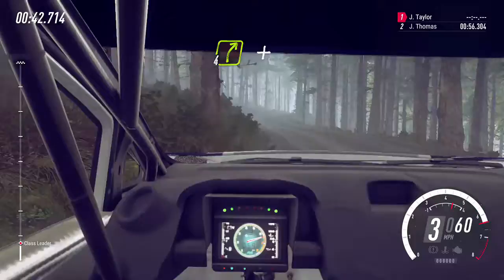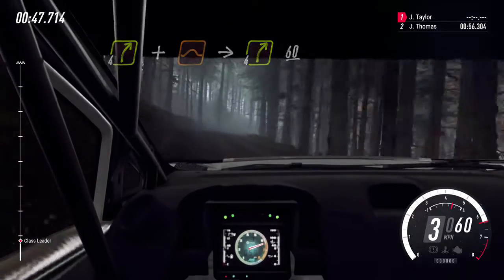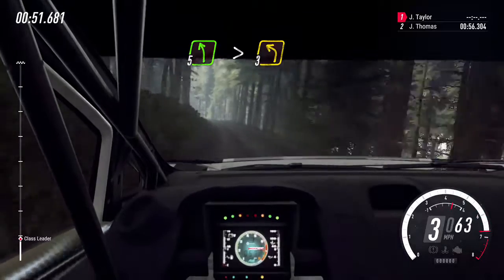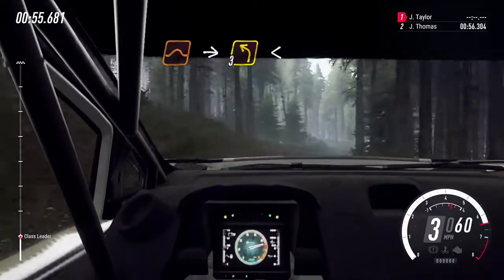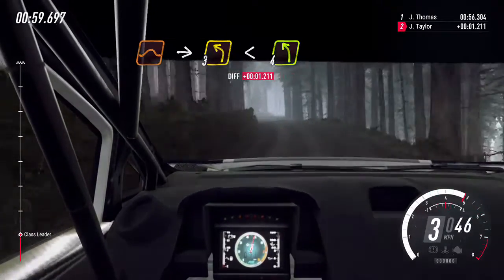And keep left over crest jump, into 4 right. 60. 5 left long, tightens 3. To keep right over jump, into 3 left long, opens over crest. And keep right, into 4 left over crest.